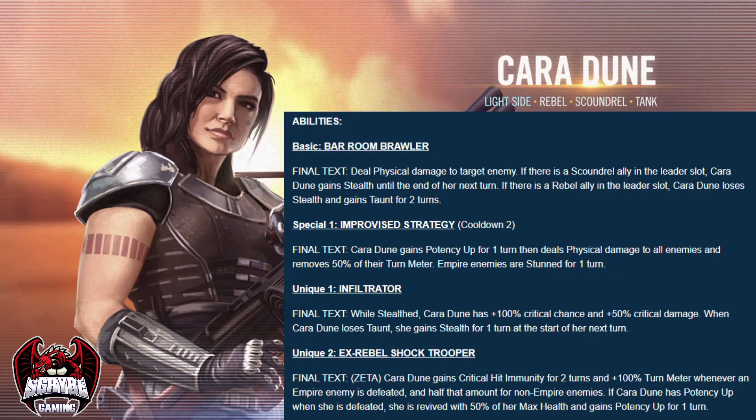The potency up she gets will actually help her land that TMR reduction and the stuns against Empires, but it's also going to play into a second unique. If we take a look at her first unique, Infiltrator, we can see that she's going to gain 100% crit chance and 50% crit damage when she's stealthed, which will be almost constantly when you run her under a Scoundrel lead such as Kira. What's interesting to see here is that when she loses taunt, she gains stealth for one turn.